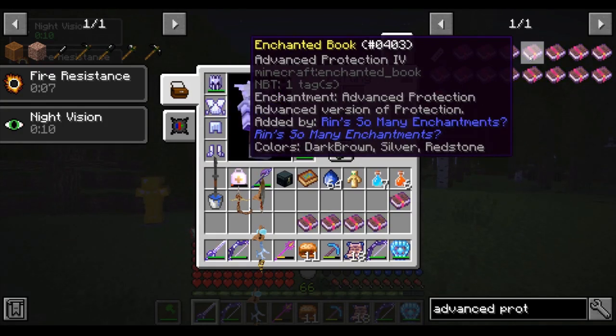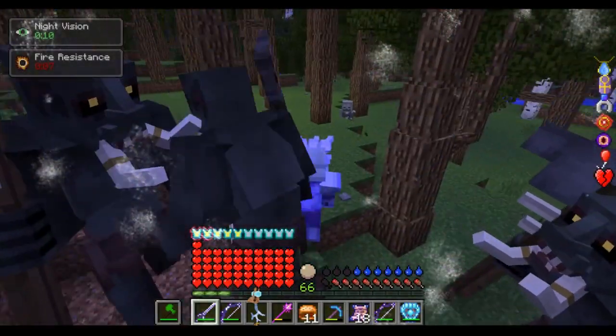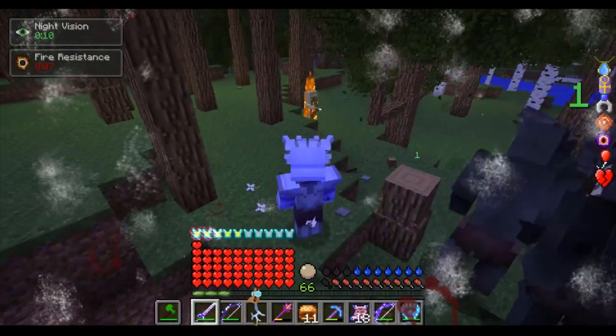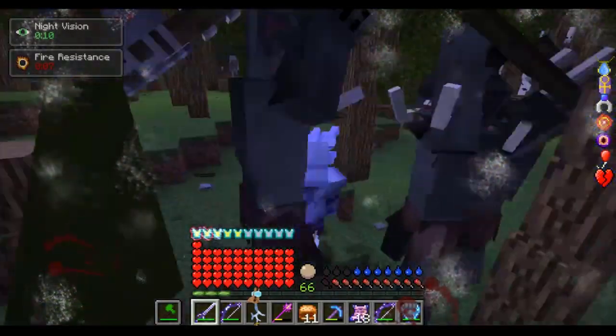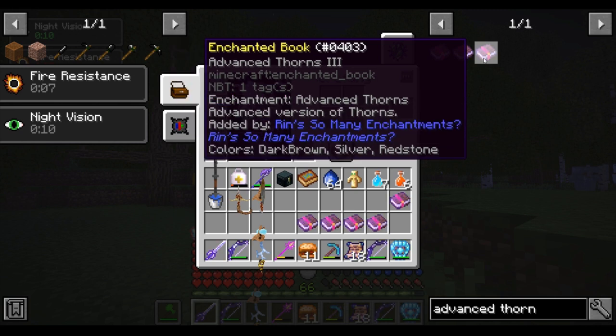Advanced Protection 4 — all other protection enchantments pale in comparison to Protection 4, let alone Advanced Protection 4. Advanced Protection 4 in RLCraft will make you take practically no damage from everything besides bosses. Advanced Thorns 3 will make enemies take insane amounts of damage when they hit you. Now you can go AFK without worrying about anything, including dragons. Everything will die just from attacking you for long enough.